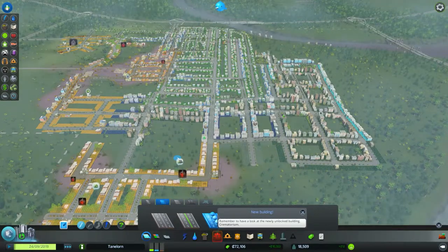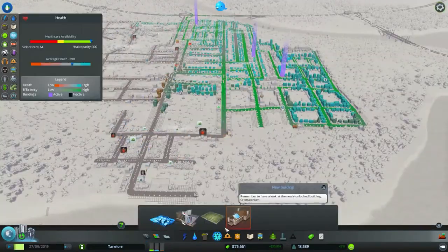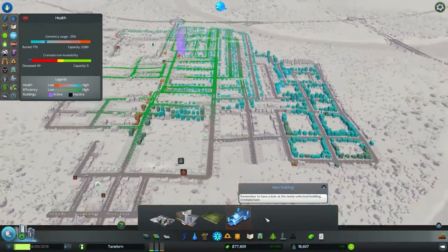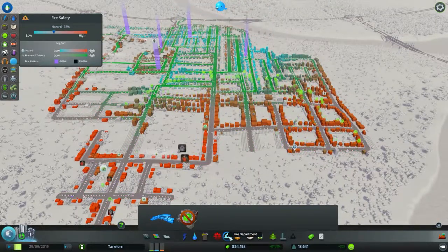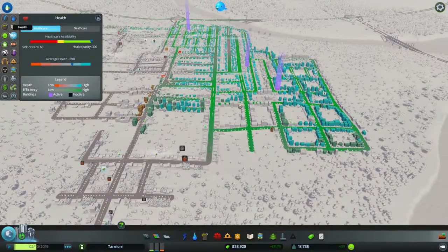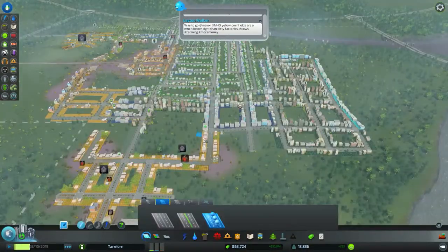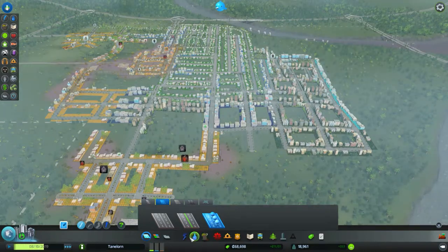Il va falloir que je fasse quelque chose pour les incendies. Nouveau bâtiment — c'est quoi ça ? C'est le crématorium. Ça risque d'être important. On va le mettre par là, ça coûte 25 000. Moi qui voulais rembourser et mettre les pompiers, il va falloir attendre un peu. Crématorium... c'est dans santé. Capacité parfaite. Les rentrées d'argent, c'est bon. Il y a tellement de petites choses à penser.